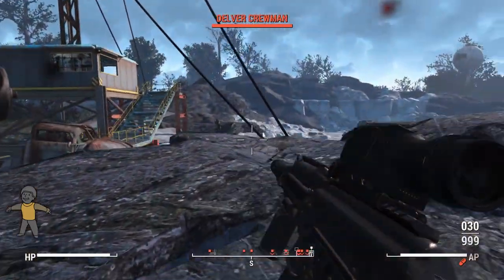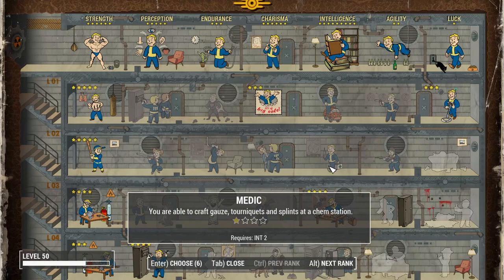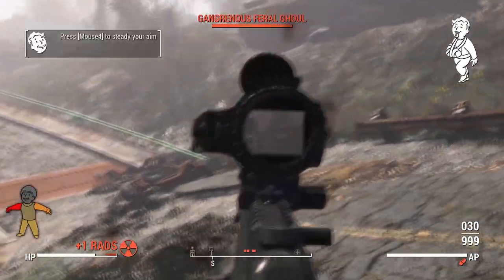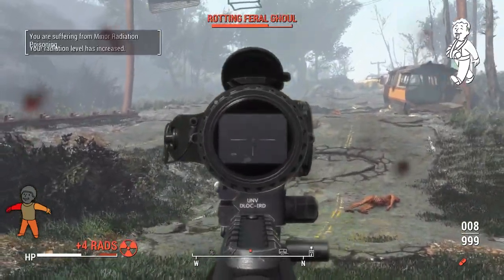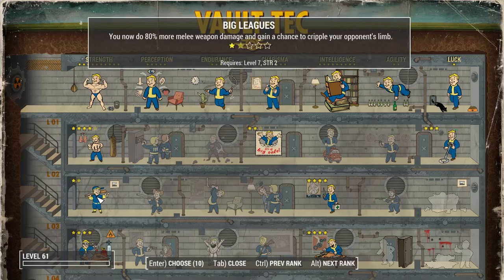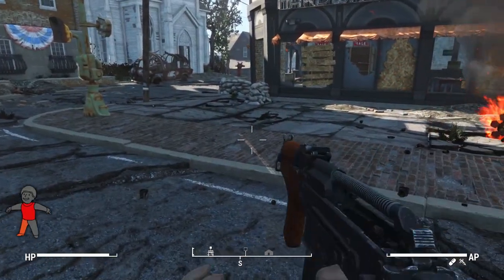Finally, several perks have been adjusted. The medic perk no longer increases stimpak or Rad-Away strength; instead, it allows you to craft better aid items at the chemistry station, which is how you get things like surgery kits. Health regeneration perks and bobbleheads now grant additional max HP instead of regeneration. Adamantium Skeleton no longer reduces limb damage — it now reduces fall damage and makes worn armor weigh less. The Big Leagues perk has increased melee damage bonuses to maintain balance with firearms.